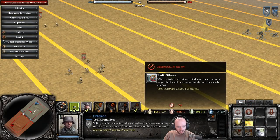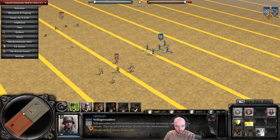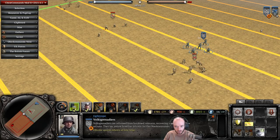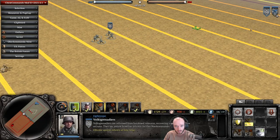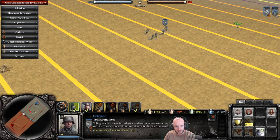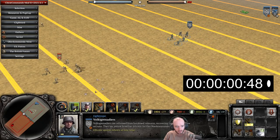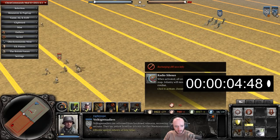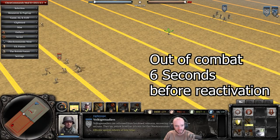Testing the new Radio Silence: the radio static sound plays on activation. Speed boost disables as soon as you start shooting, and reactivates after roughly 10 seconds of being out of combat. The speed boost itself is noticeably larger. However, testing with another player confirms the radio static sound for opponents is not currently working — appears to be a bug.